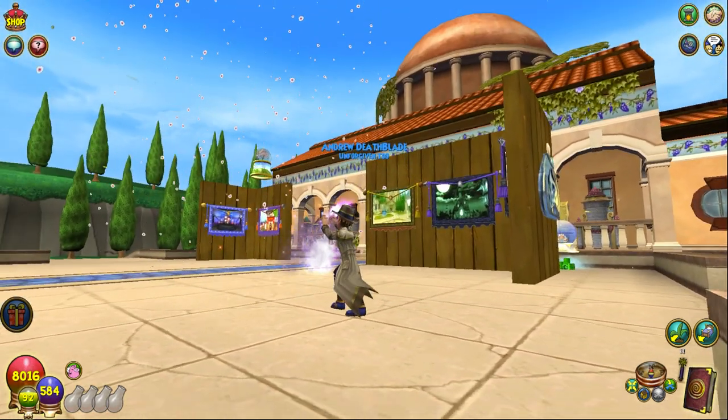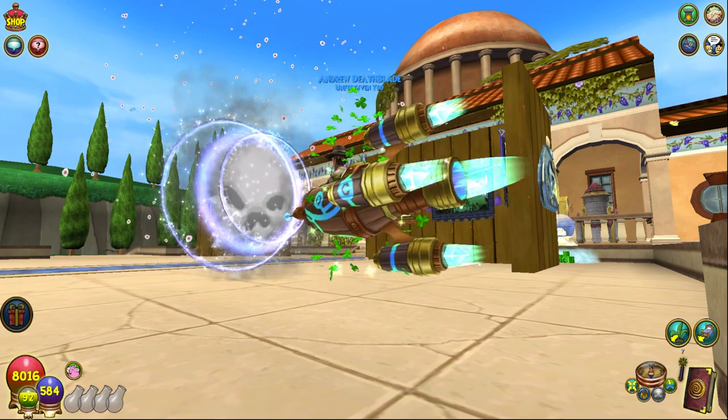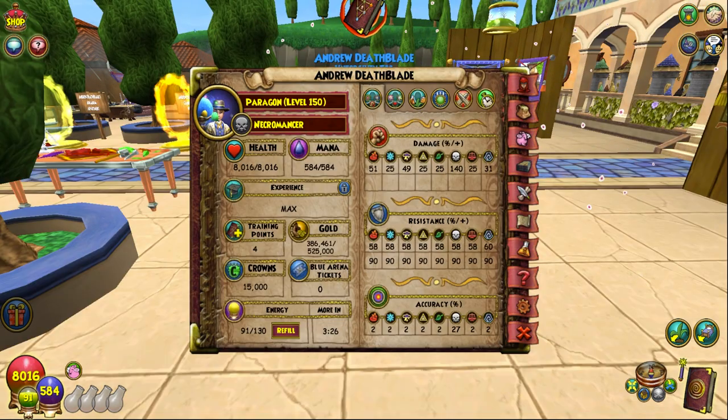Cantrip spells have ranks and you can cast spells the same rank as you or below. This is similar to fishing and gardening. Cantrips cost energy and you can gain XP to level up your Cantrips.